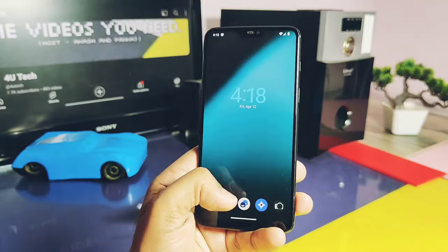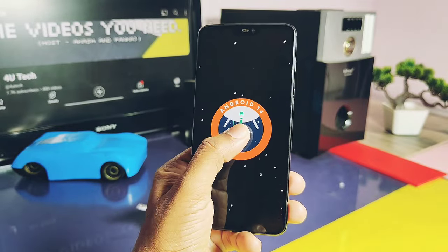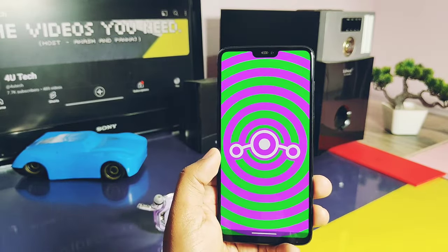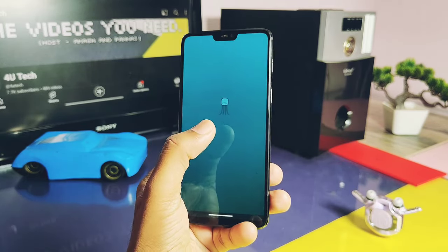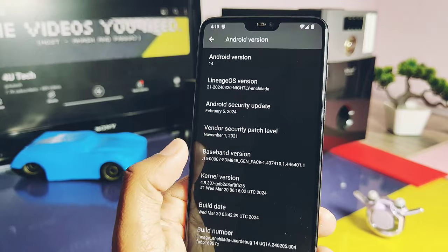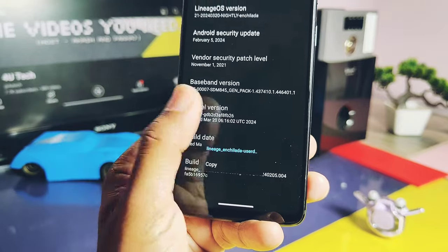Our device booted to the new LineageOS 21. This ROM comes with the signature Trebuchet launcher. Jumping to the About Phone details, this ROM is based on Android 14 with Google's new Easter egg for the new Android version. This is the 20th March nightly build of LineageOS for OnePlus 6 and 6T. LineageOS comes with their own signature Easter egg, and they've also added a new Octopus game within it. Security patch of this build is February 2024, and the kernel version is the latest 4.9.337, build date 20th March 2024.